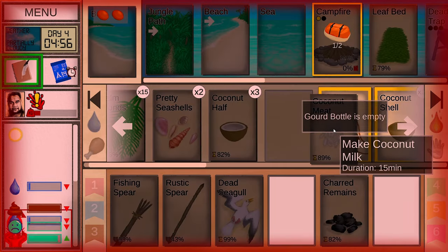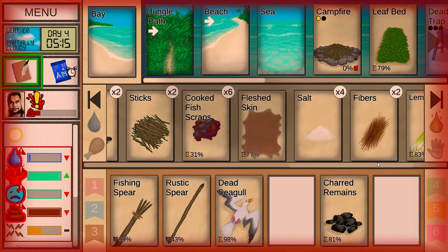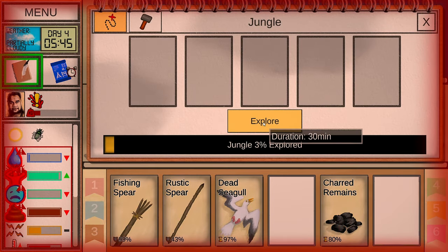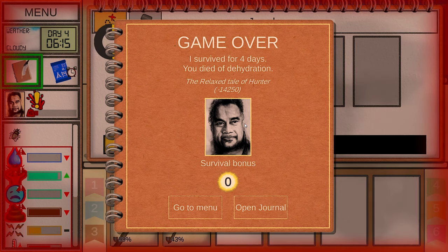I need to drink some more coconut milk. I'm like ready to die apparently in this game because I cannot for the life of me get water. I'm just going to have to rough it out. Game over. On the relaxed tail I got a negative 14,250 score. We made it to day four — that was quite unfortunate. We're going to try this again though.